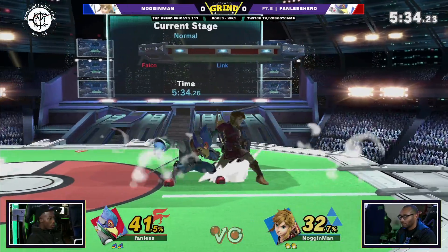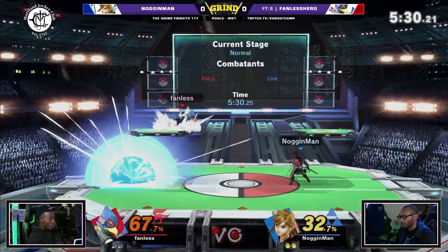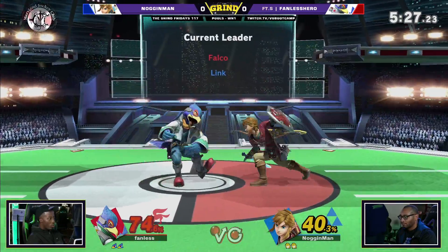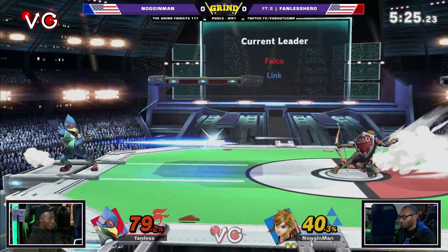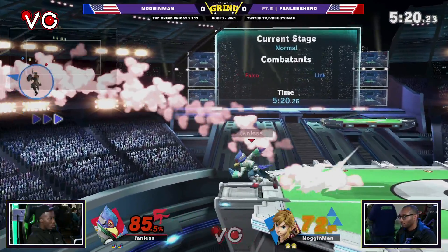Noggin Man kind of overshot the mark. If he's caught on a tech situation on the platform and he misses the tech, you can just very easily cover it all with neutral air or just wait underneath and react. But he kind of overshot it altogether. Trading damage, but Fanless is actually on the losing side due to his lighter weight.